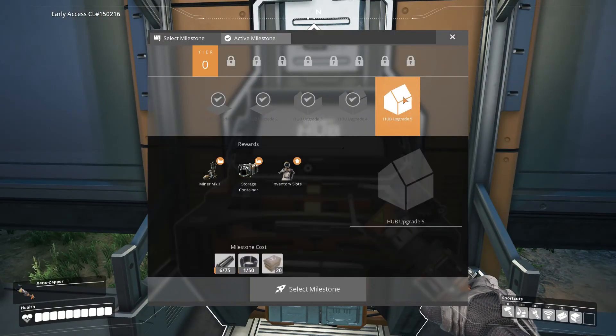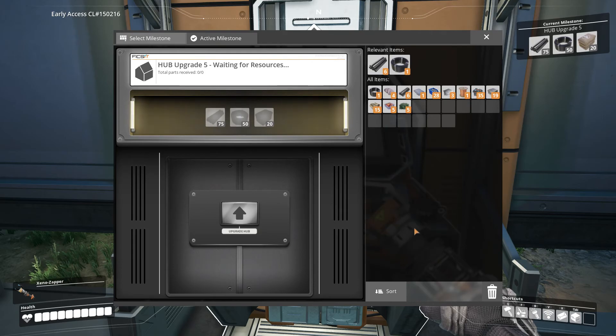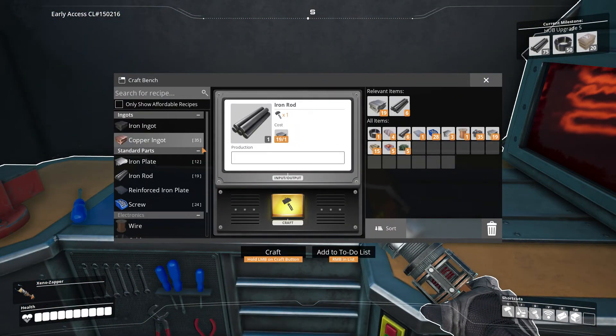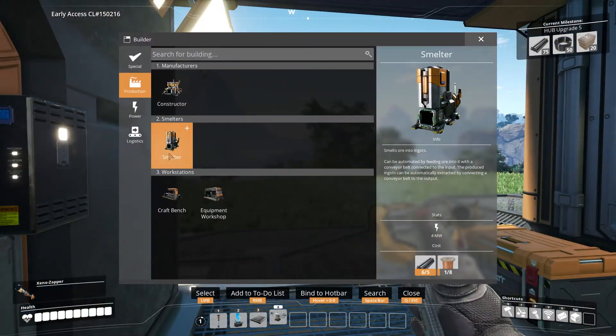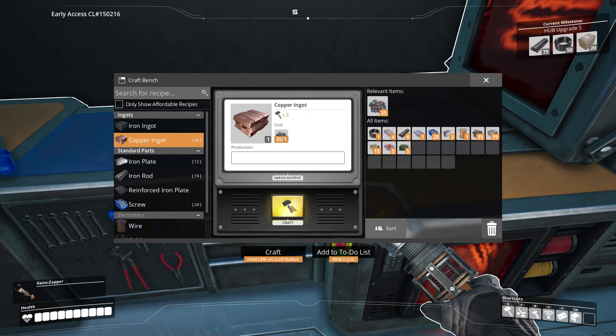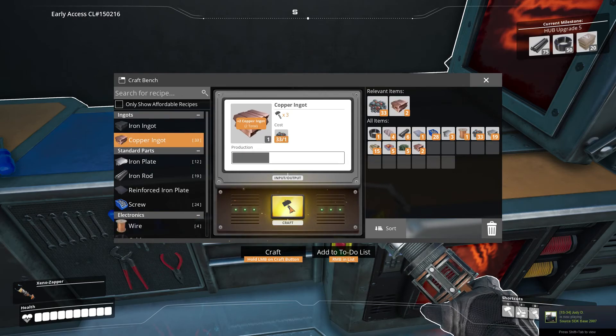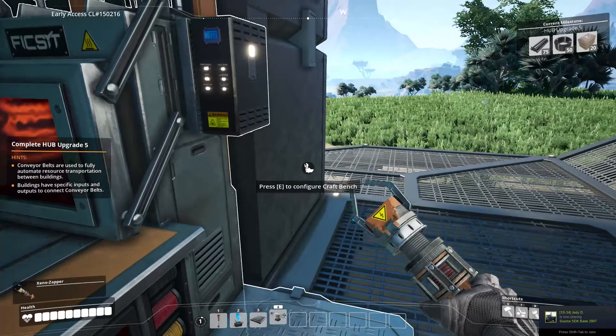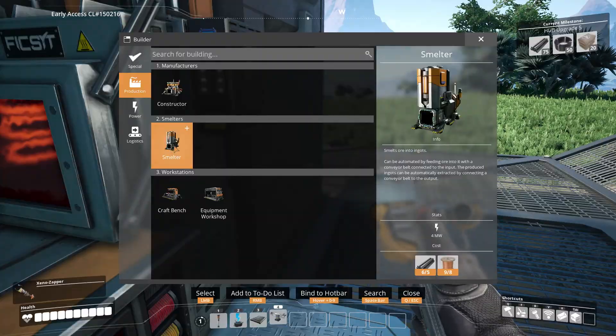What do we need? Hub 5: concrete, cable, iron rods. That wouldn't be too difficult to get, actually. 8 wires. Okay, so I need 4 of these.